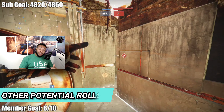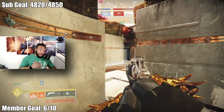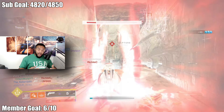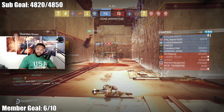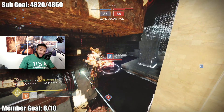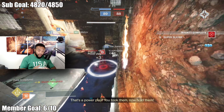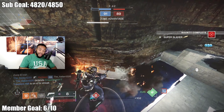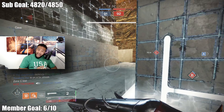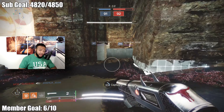Let's discuss some potential rolls I would personally like. For perk slot one, the first perk I'd love is Rapid Hit, because it allows precision hits to temporarily increase stability and reload speed. The more stability I can get without compromising reload speed, the better. Surplus would be nice too — it increases handling, reload speed, and stability for each fully charged ability. Same reasons as Rapid Hit: more stability, higher reload speed, and increased handling.